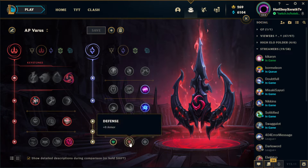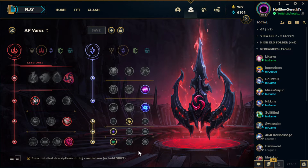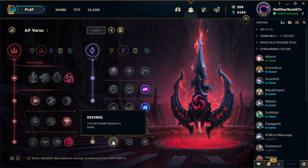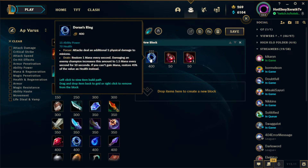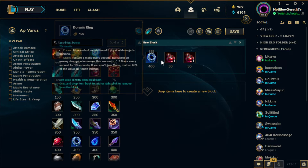If you're facing an AD champion you can go Armor. If you're facing a heavy AP champion you can go Magic Resist, but Scaling Health is a nice default if you don't know who you're going to be facing. Now let's get into the build for AP Varus. My starting item is Doran's Ring. I normally start W, which gives extra health, bonus AP, really good mana regen, and the five bonus physical damage against minions — just a great all-around early game item.